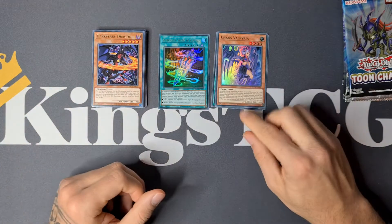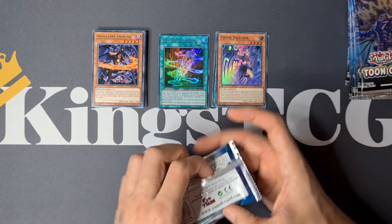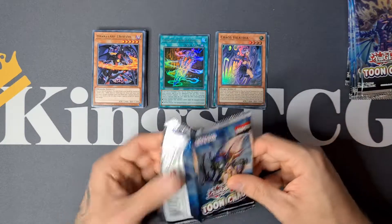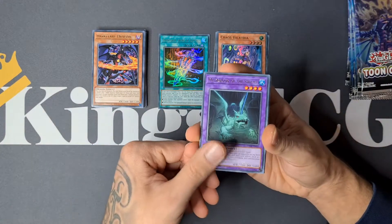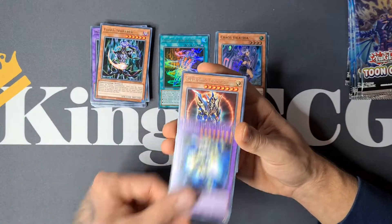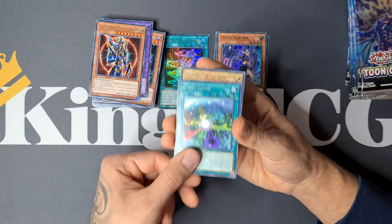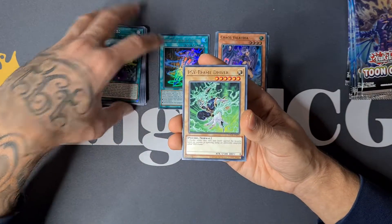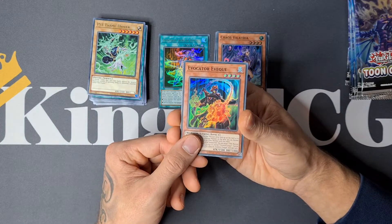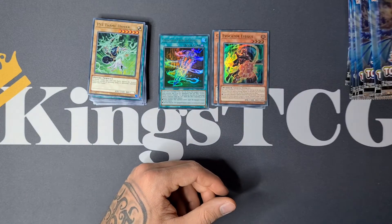I play a Light Swarm deck with Chaos support, also Chaos Valkyria and Chaos Space, which are also in this set — so if you didn't see the deck profile, feel free to check that out. Next pack: more Dragons of the Swamp, Chaos Sorcerer, Blackluster Soldier Envoy of the Beginning, Sinekodak — great in combination with the Gamma and Evocator.